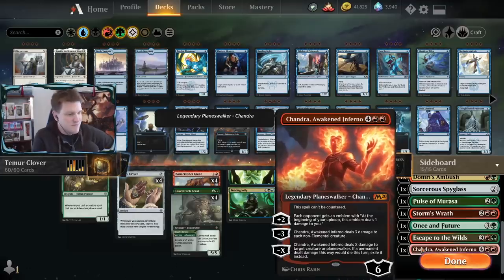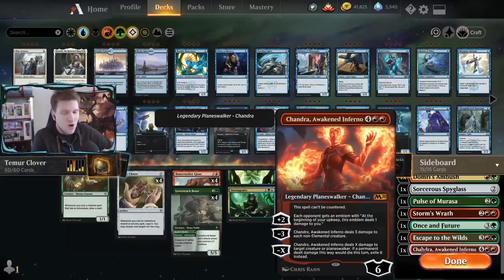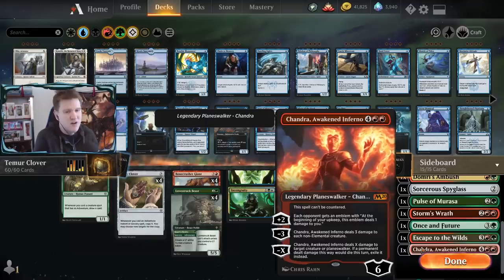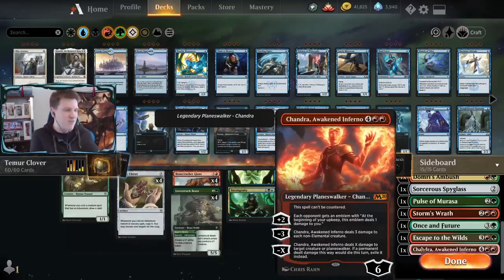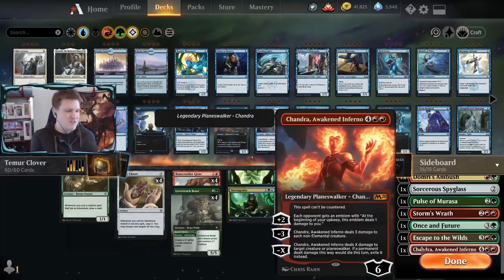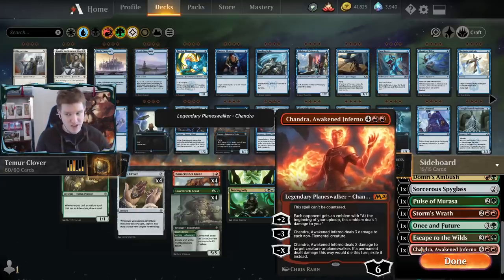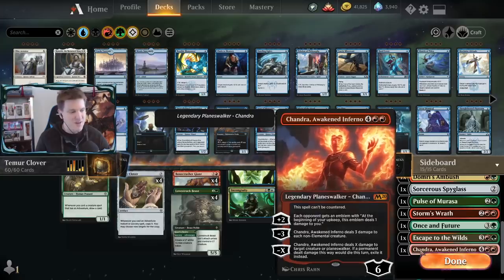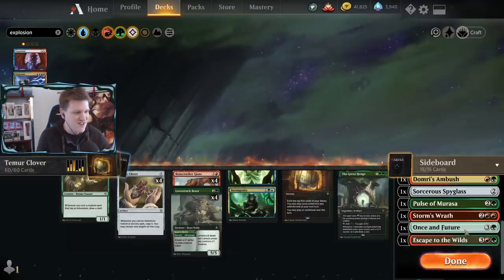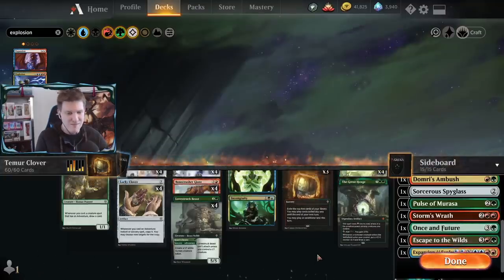Here's something I want to address: when I play against this deck on ladder, I win a lot of games I shouldn't, and it's always the same thing - when they resolve Granted, they almost always fetch Chandra, Awakened Inferno. It can't be countered, it's flashy, but you fetch it way too much. So to make my point, I'm cutting Chandra from the sideboard for this video.